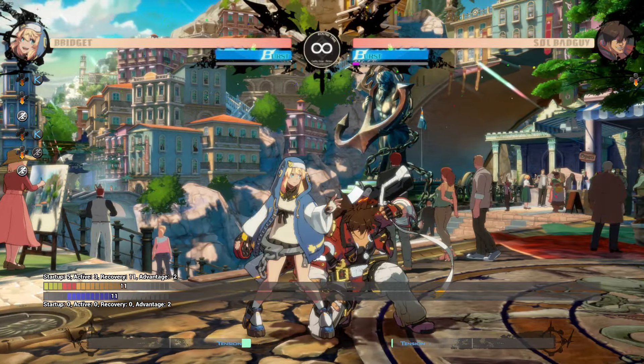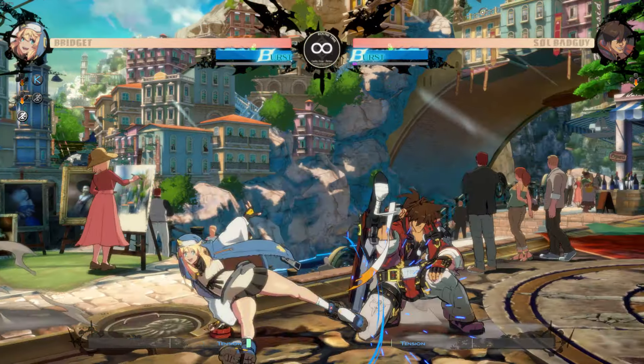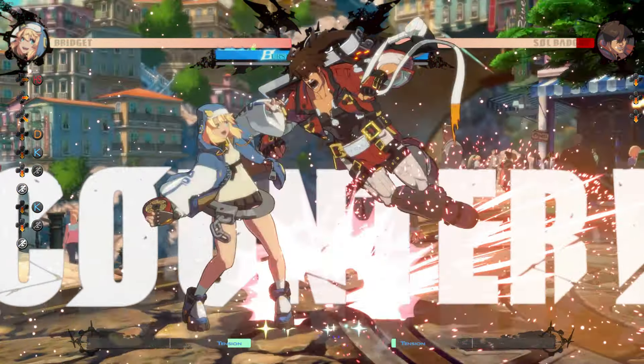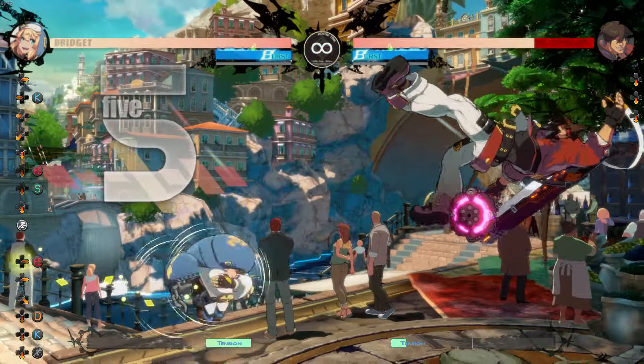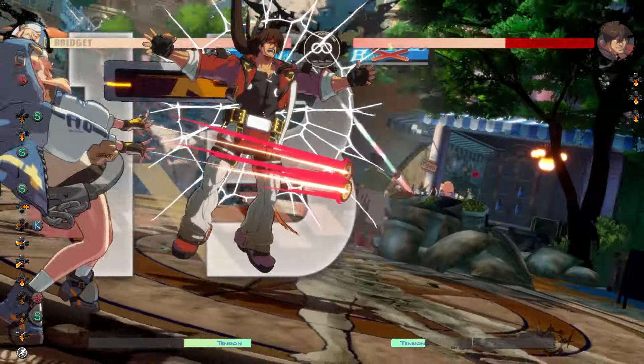Bridget's 2K is the main low poke you'll use in pressure. Since it's our fastest button and is only minus 2 on block, it lets you set up staggers and tick throws. 2K 2D is a natural frame trap, which is great to pair with the staggers and throws, since counter hit 2D gives good damage and a lot of corner carry.